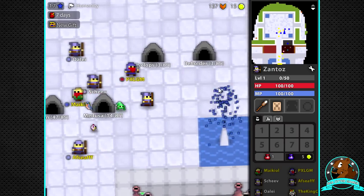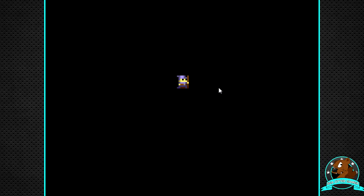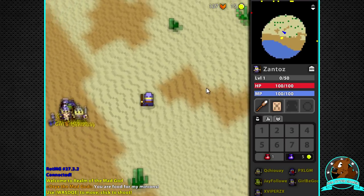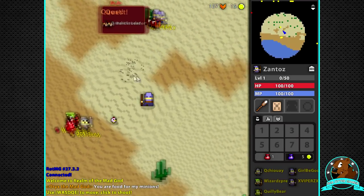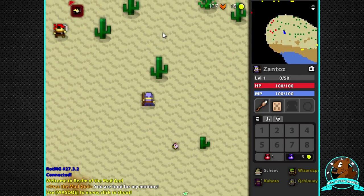So where should we go? We should go to Jin, I suppose. And I made a new wizard because if we die, I really don't care. So we're going to get used to this. It's probably going to take a little while, but we'll kind of get there.